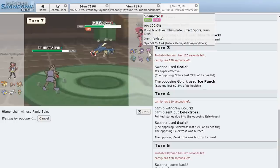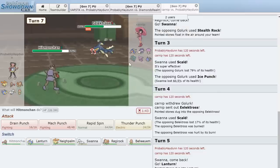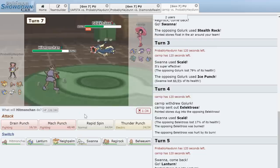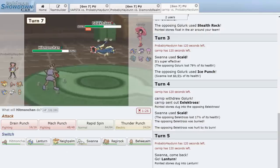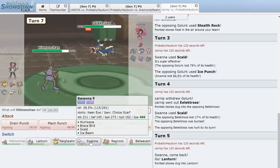He doesn't have any Ghosts to block Rapid Spin other than Golurk. He could switch into Golurk here, which would be bad. I want to get rid of these Stealth Rocks badly. After deliberation I think he'll bring in Golurk, so I double into Swanna.